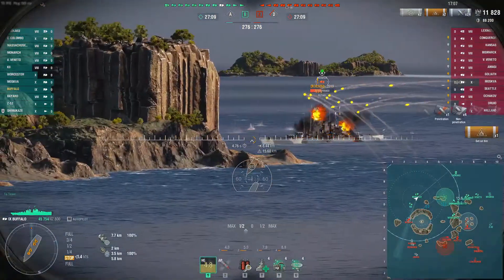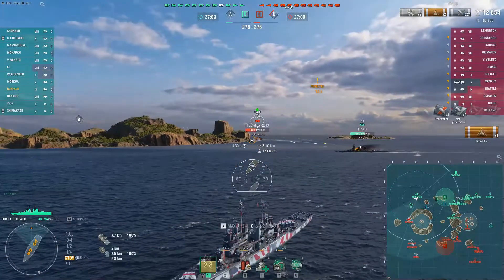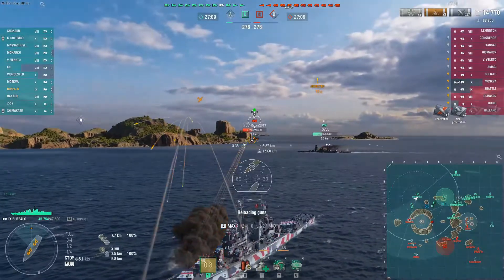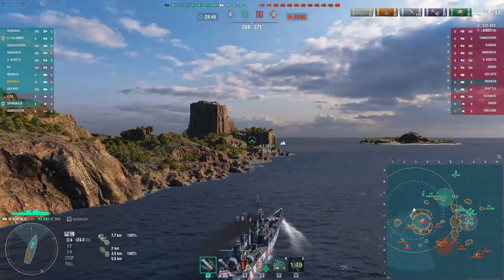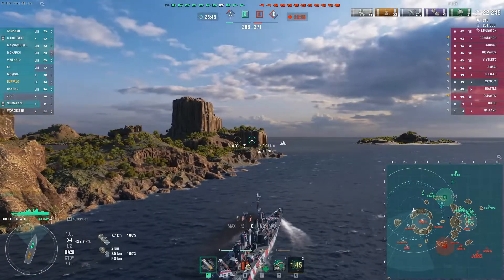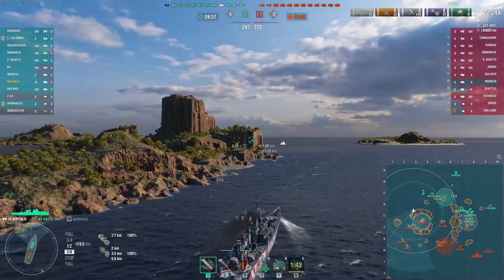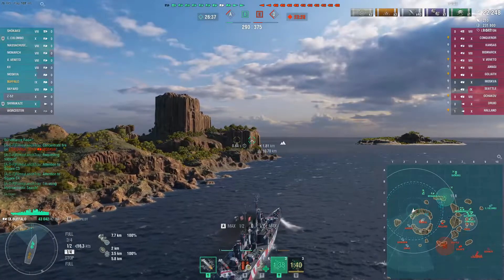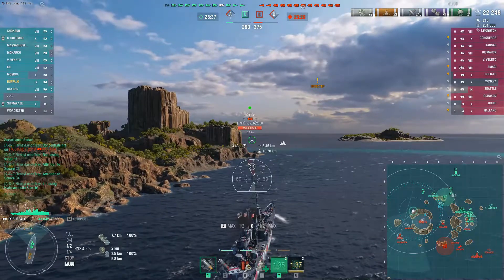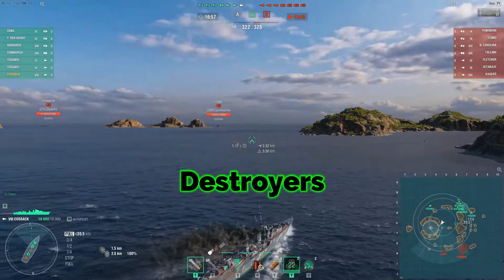We turn back in and try to take a more defensive position along the Thunderdome. There's a battleship in the back firing HE at me, but we don't take much damage from that salvo. This ended up being terrible — the Pommern and the Kii that were with me basically left me out to dry. Three battleships push up on me, I die, and the CV also takes it. A really bad position — you don't want to see it.